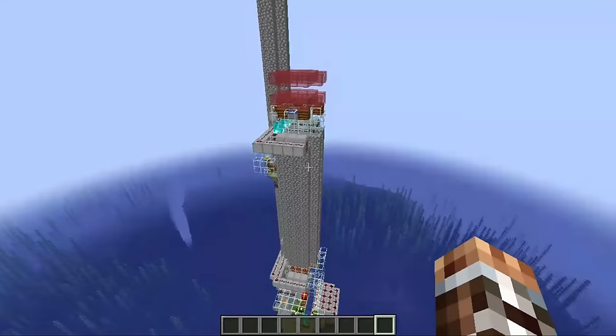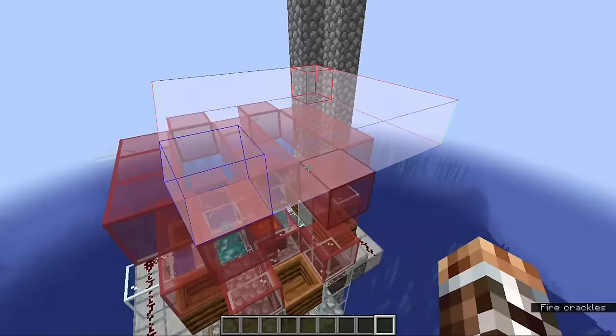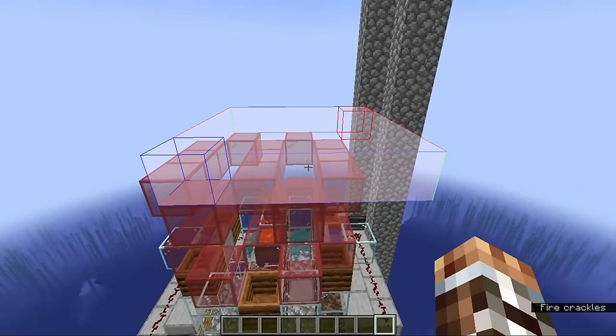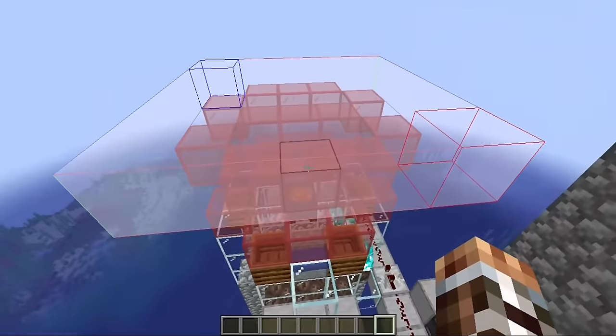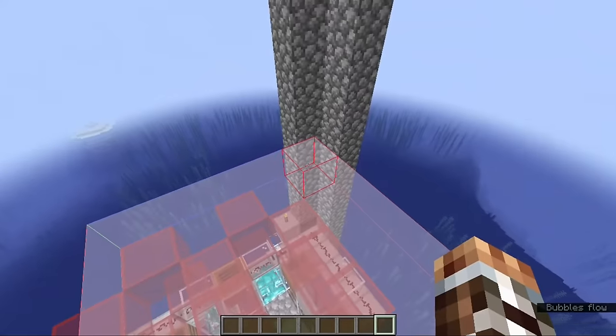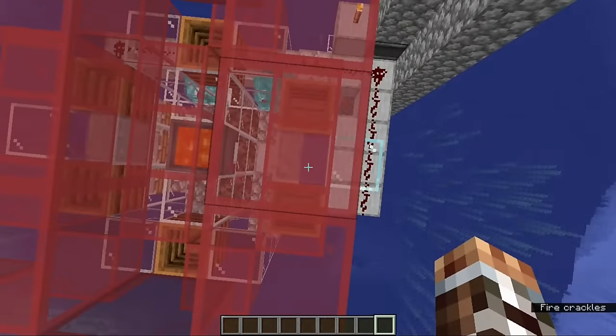Finally, it attempts to spawn the raid mobs right at the raid center, with a random 0–4 added to the x and z coordinates. This means that the possible spawning locations fall within a 5x5 square, with the raid center's x and z coordinates at one corner, and the opposite corner in the positive x and z directions. If the highest block randomly selected is not a valid spawning space, the game will try again, making up to 20 attempts to find a valid spawning location.